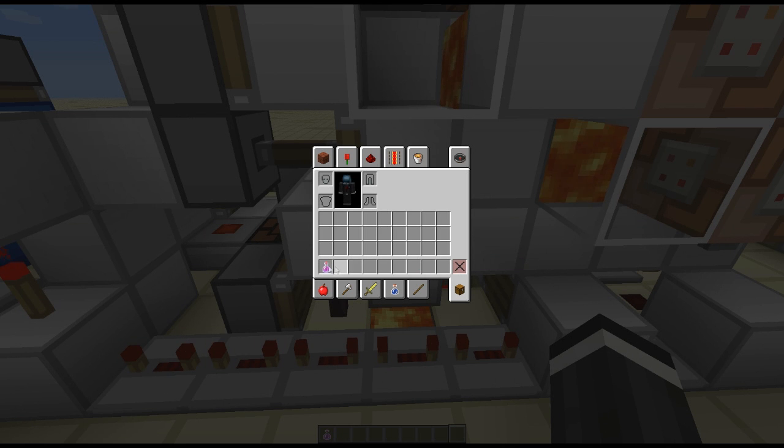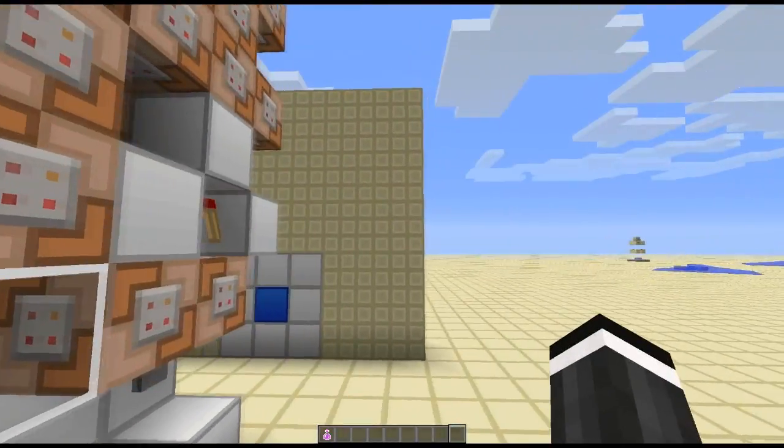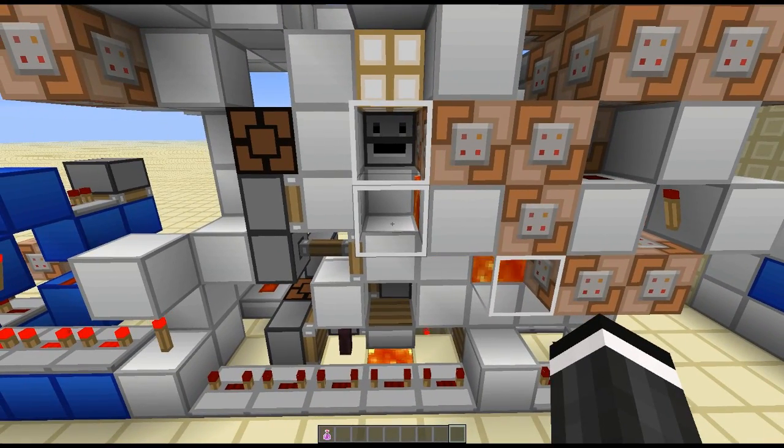Whereas if you did not have a diamond and your inventory was completely full of potions of regeneration, that item would just sit on the floor and you get teleported out. Then it would come down here and hit this pressure plate. So there's the difference — it can then detect whether you have a diamond or not.